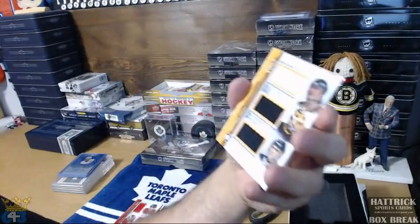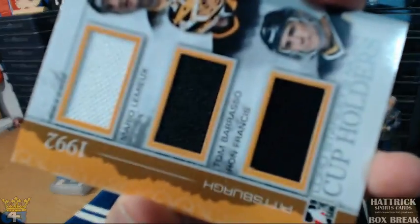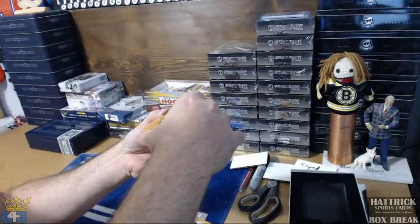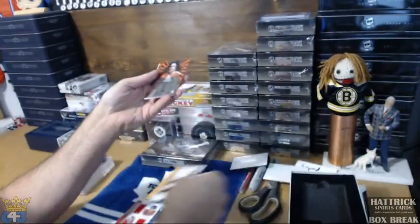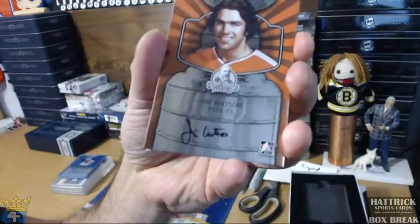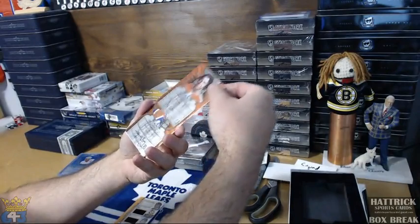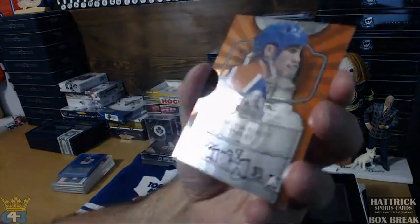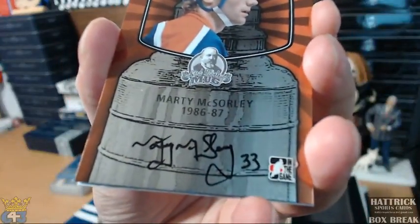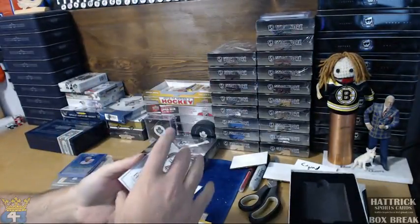And a Pittsburgh card of Mario Lemieux and Francis. Then there will be two autos. First one is 74-75 Jim Watson. And the second one, Marty McSorley — look at that funny looking signature. 86-87. And then Glenn Hall.